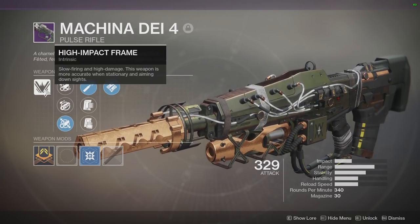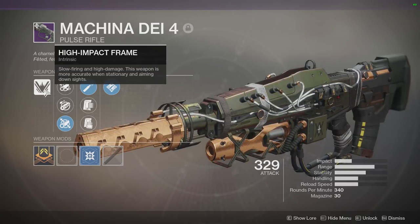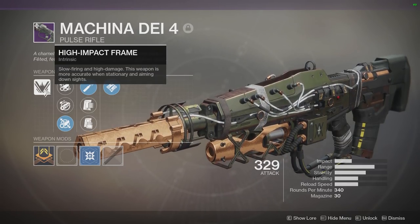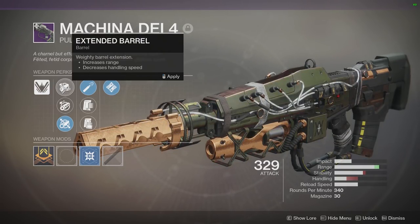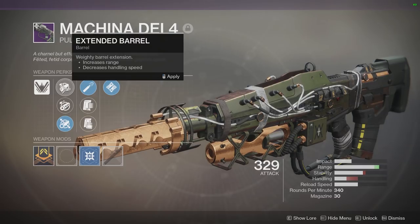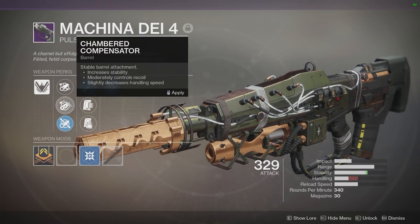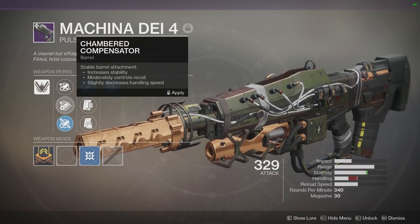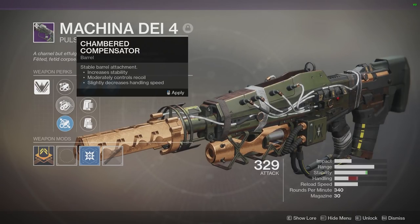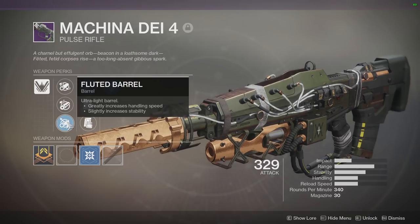Its first perk is its intrinsic: High Impact Frame — slow firing and high damage. This weapon is more accurate when stationary and aiming down sights. For barrel attachments it has: Extended Barrel, which increases range but decreases handling speed; Chambered Compensator, which increases stability and controls recoil but slightly decreases handling speed; and Fluted Barrel, which greatly increases handling speed and slightly increases stability.